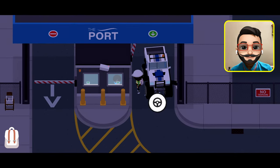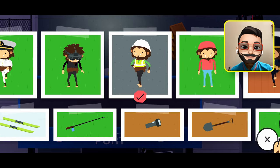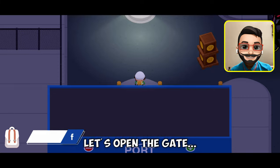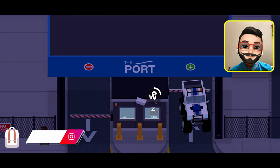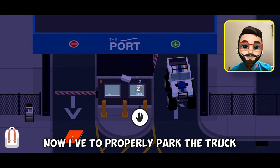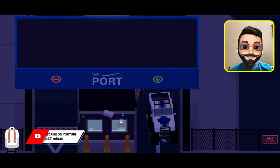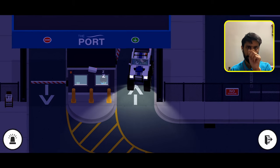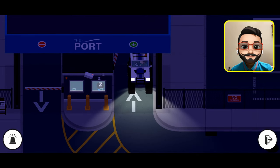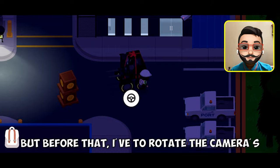Leave the truck here and open the gate from inside. Make sure to put on the sneaky boots. Let's open the gate. Now I have to properly park the truck so the open area of the truck is hidden. Now get into the forklift and grab the crates, but before that I have to rotate the cameras.